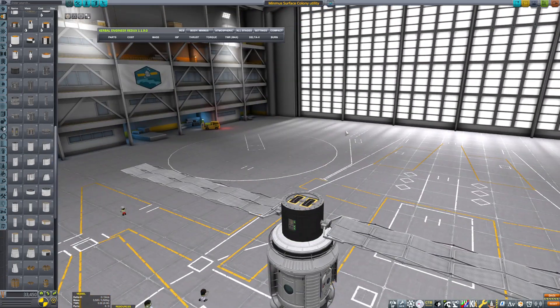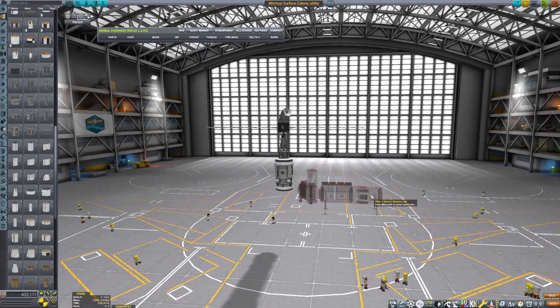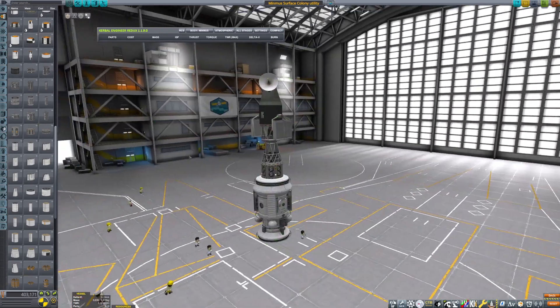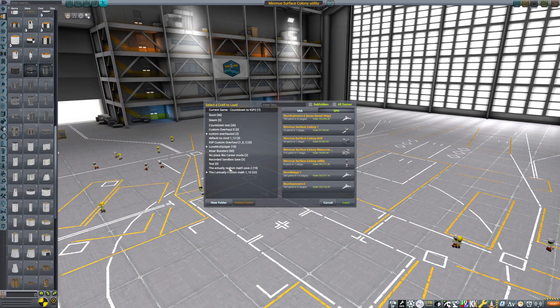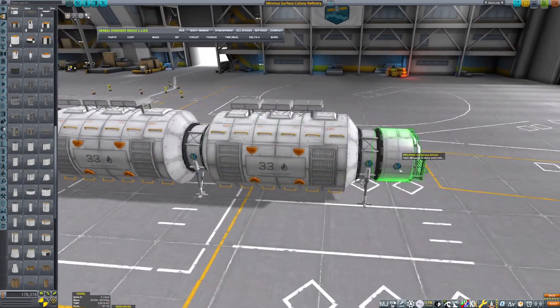We're gonna have to manually send uranium to Minmus in order to fuel the thing. Anyway, so there's a little modification there. Otherwise, we're just basically importing all of the things into our save — so that would be the actual save file — because I don't think we can access other saves on here.